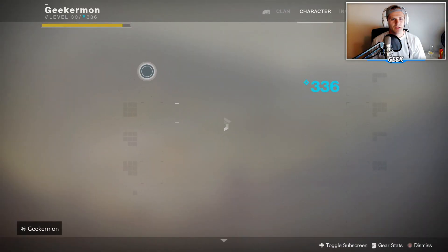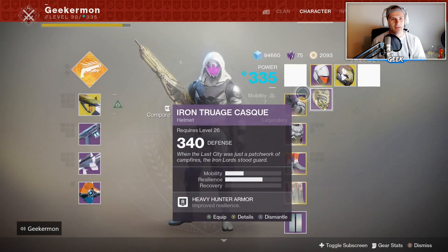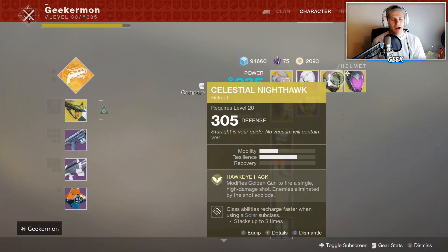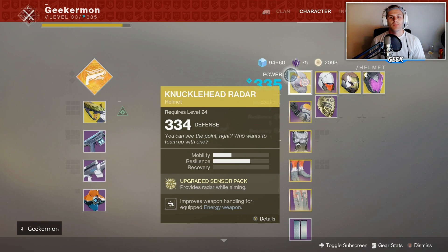Should I go Golden Gun with you? I went Golden Gun while I was solo queuing, and I just got dumped on. Like, every time I popped it, it was not worth it. I died immediately. I'm going to swap to Foe Tracer. I don't have Foe Tracer. Let me look at my vault. Visually marks targeted enemies. More damage to low health marked enemies.